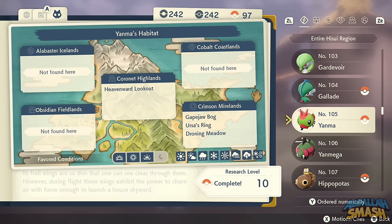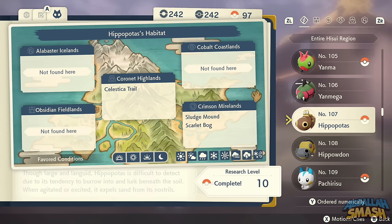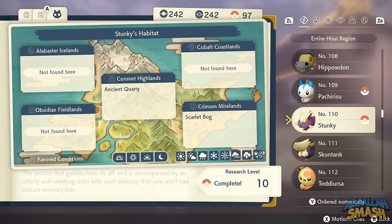Yanma and Yanmega are all over the place in Crimson Mirelands — no problem finding those. Hippopotas and Hippowdon are in Crimson Mirelands and also on the Celestica Trail in Coronet Highlands. Pachirisu has its own dedicated meadow so it's easy to find. Stunky is all over the place, and same with Skuntank.